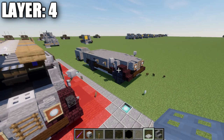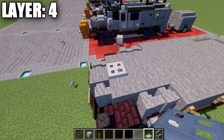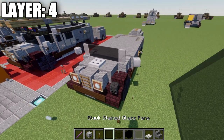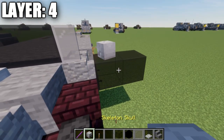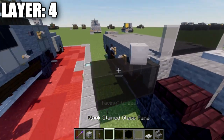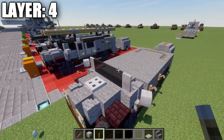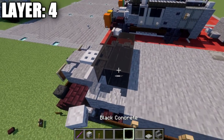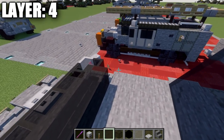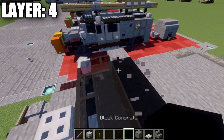Moving into layer number four: place an iron trapdoor on top of this stone block, then a row of three black stained glass panes across, followed by a light gray stained glass pane in the corners. The walls may cause the levers to break, so go back and replace them using the same method as before. Then place another row of three black stained glass panes across with a stained glass pane on both ends, and a row of five stone blocks going across. Fill the middle with some black concrete — a row of three of black concrete and stone blocks.